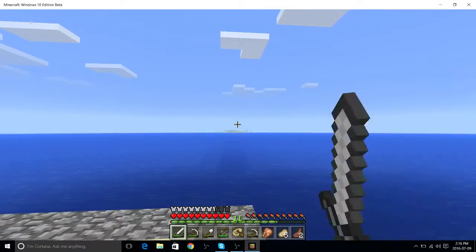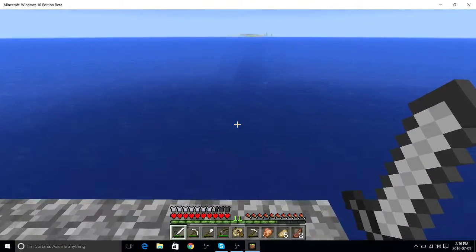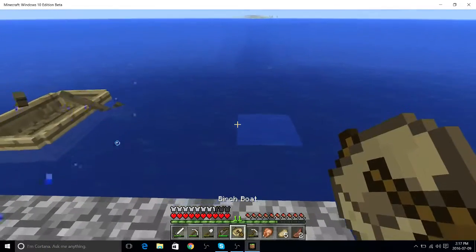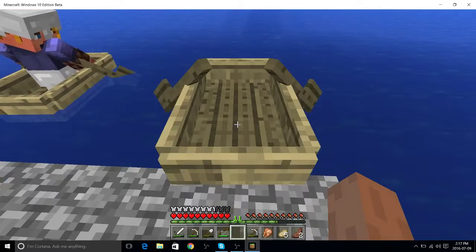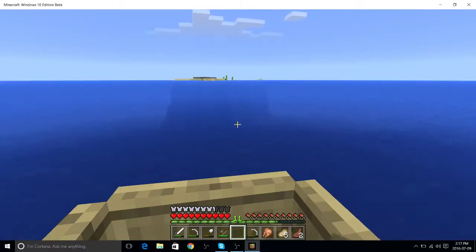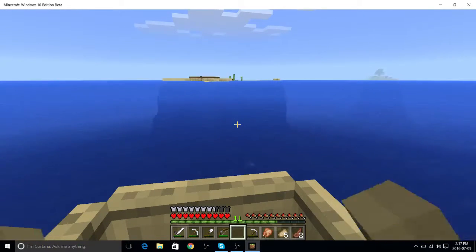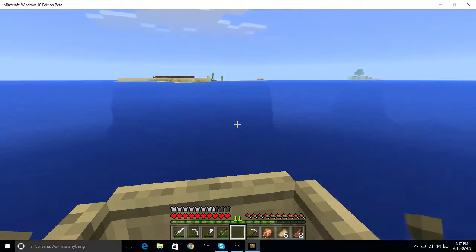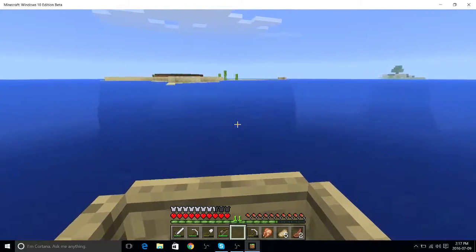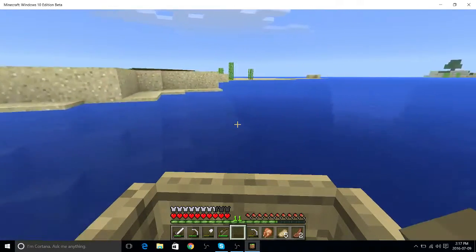We're going to go to that island over there. How did I get into the boat again? I think you just right click. Now we're going. Hold on, how do I? Just go forward, press W, A, S, D or whatever. I see — A and D. I need to actually row.